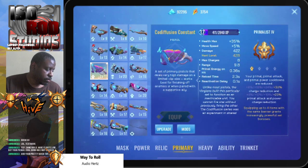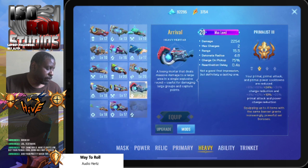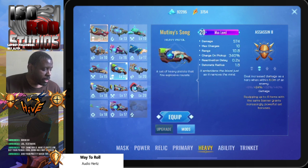New loadout, time to kill some people. The only assassin primary we have — we have two: we have the Renegade, and now we have the Mutiny Song. But the Mutiny Song is literally the peanut butter to the jelly of the Wraith. Combined, those guns are super strong.